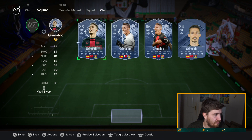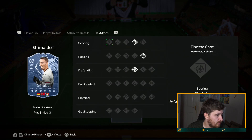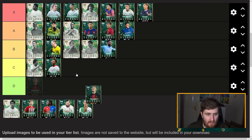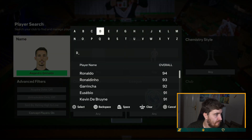Grimaldo — interesting to see that one. Dybala is a player who always seems to get cards every year on FIFA. Grimaldo is a center mid but can play left back. Four-three as well. Incisive Pass. I'm going to have him B tier — he's got a lot of good stuff about him. Freestyle weak foot; if he'd had four-star it'd have been A tier for me.